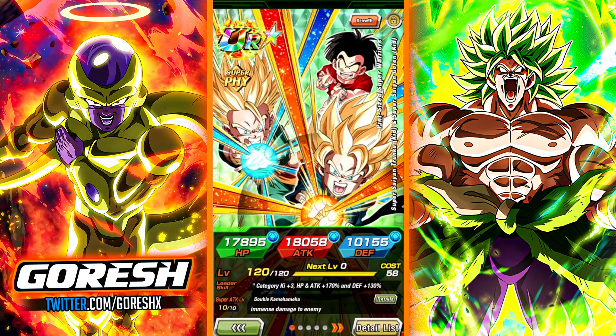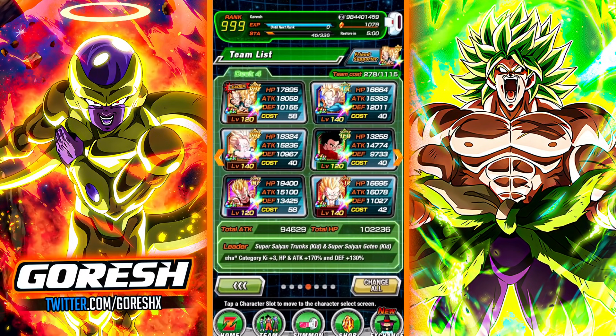We're going to look at the same teams from the 55% video, but now they're rainbowed, so we can compare directly how they perform at 55% versus rainbow. This is their own team — the Kamehameha and Gifted Warrior team. We're going to have them on rotation with the AGL Goten, the friend on rotation with the Physical Trunks, Krillin floating around, the INT Vegeta floating for rainbow orb creation, and STR Gotenks floating for support.